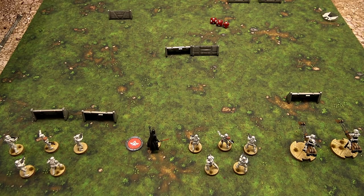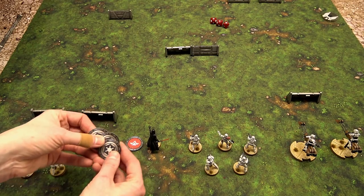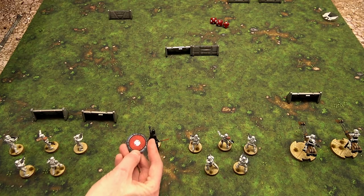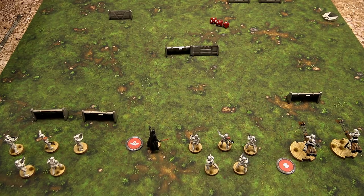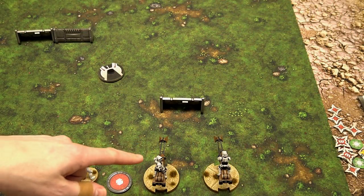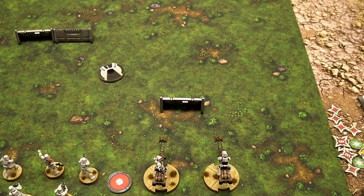When it comes around to the activation phase, you're going to blind draw these tokens, grab one and put it out. In this case, this would be the speeder bikes, and then they would activate immediately. When you activate a unit, no matter what it is — whether infantry or a vehicle, in this case repulsor vehicles — you are going to choose the maneuver template that corresponds with their card.